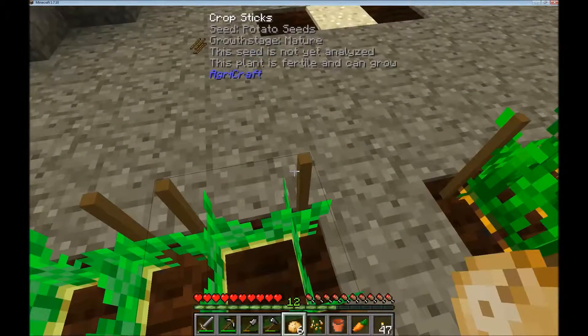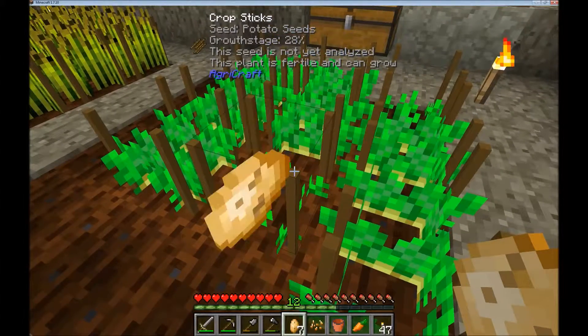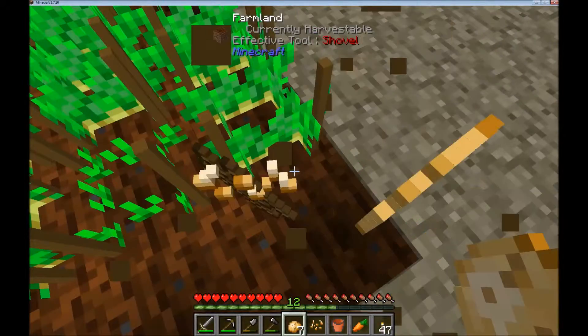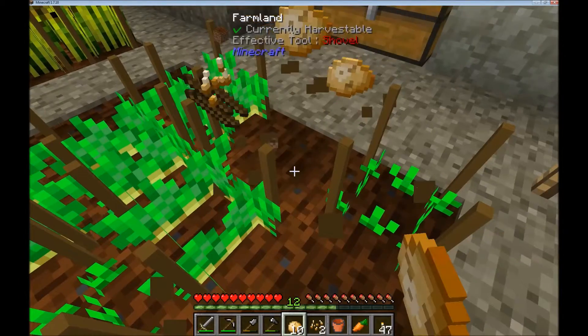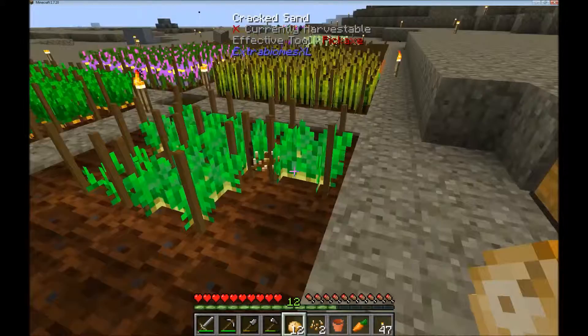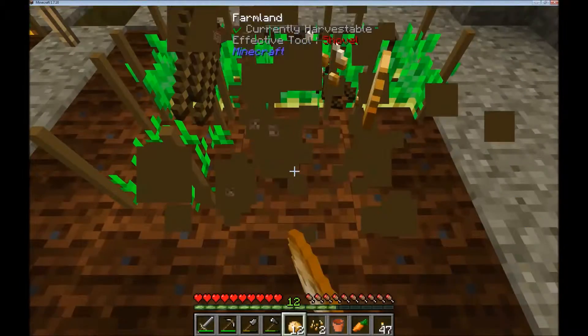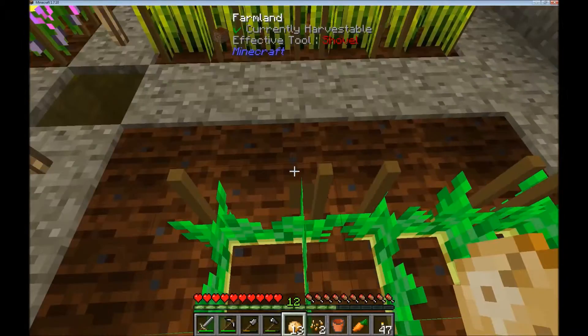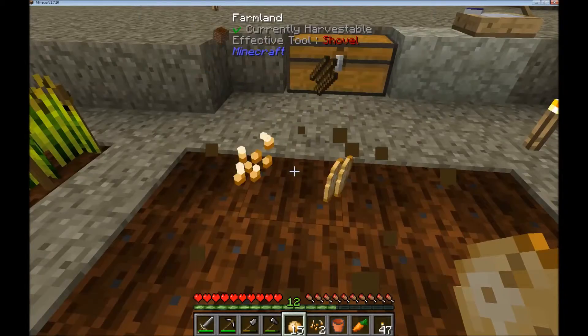Punch out all these crops. Now, if you want to just harvest some normally, just right click. Done. But I need the seeds, so that is why you punch them. Which is a good thing because I am pretty well out of food. This is my last carrot. Get a couple potatoes in the oven. Maybe I won't have to starve.